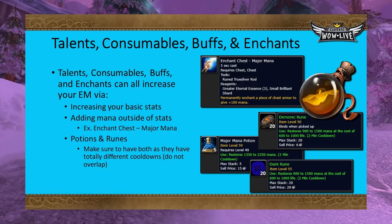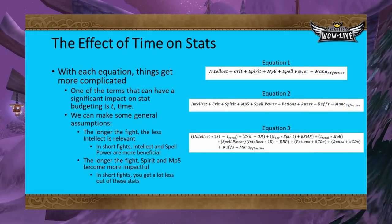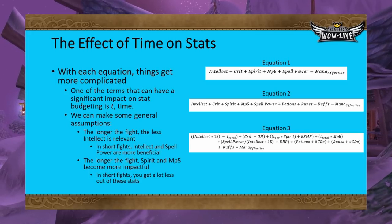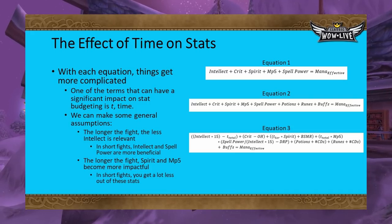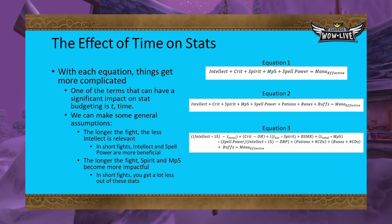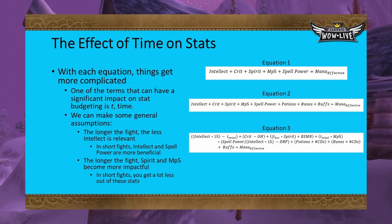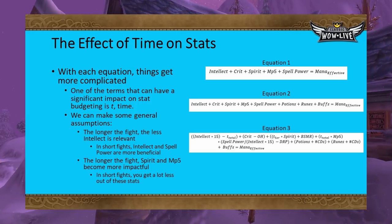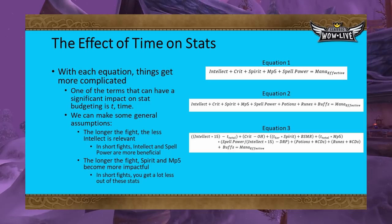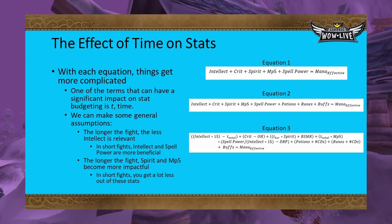Now let's get into how to budget stats on a class-by-class basis. When we put everything together, we can imagine an equation where intellect, crit, spirit, MP5, and spell power all add up to create an effective mana pool — along with runes, potions, and buffs. But in reality it's more complex, where time (t) is an important factor. Time changes everything: the longer the fight, the less intellect matters while spirit and MP5 become more impactful. Conversely, in a short fight, front-loaded mana from intellect and spell power will carry you through, while there isn't enough time for spirit and MP5 to make an impact.